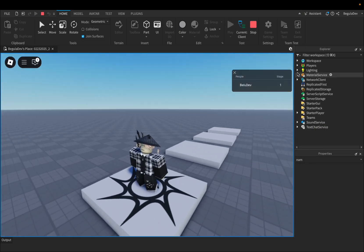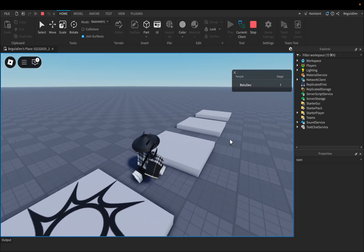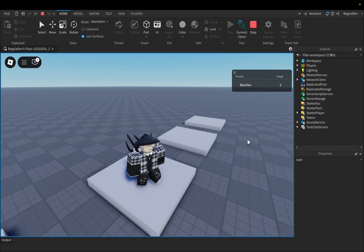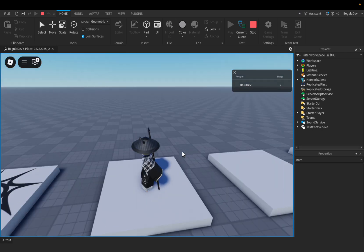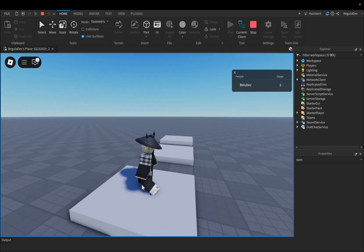As you can see, we have here in the leaderboard Stage 1. Let's go to the next stage. We are at Stage 2. And if we stop the game and we rejoin the game, we will see we are spawning at Stage 2 and our progress is being saved.